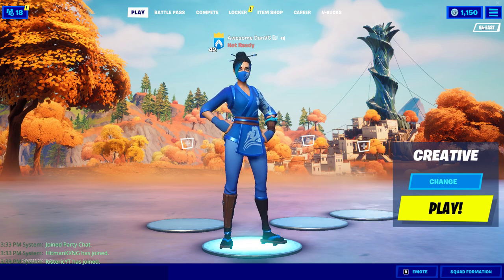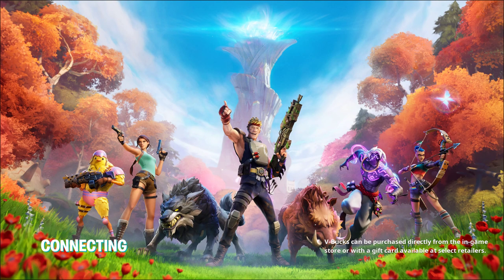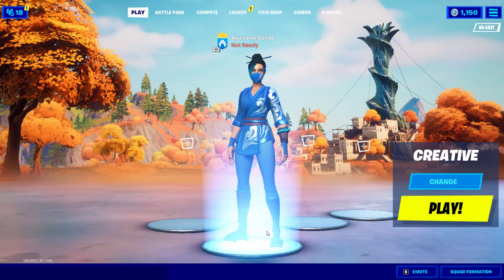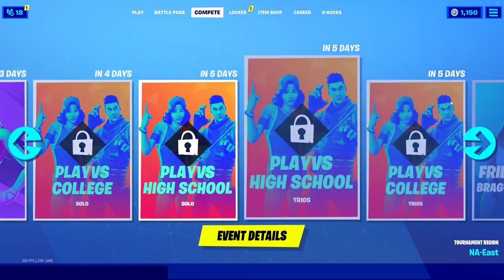Basically what you want to do — this is very simple — just click ESC, or this three slashes button here. Then here you have 'select game mode', you want to click that. It's going to go to select game mode. Now what you want to do is click battle royale, normal. Then after clicking battle royale, you should get the arena page back, and also in the compete tab, all of them should be back.